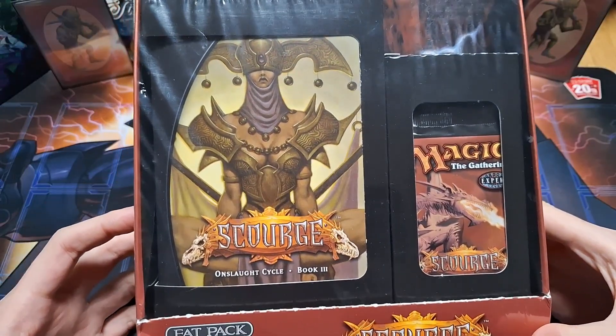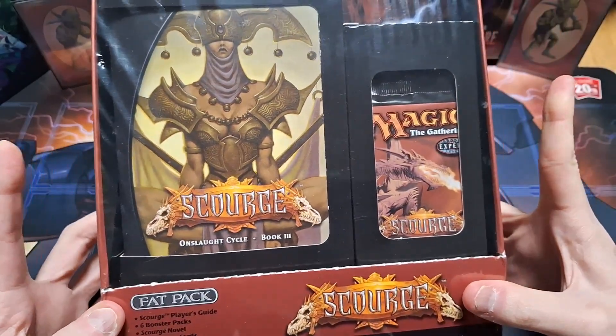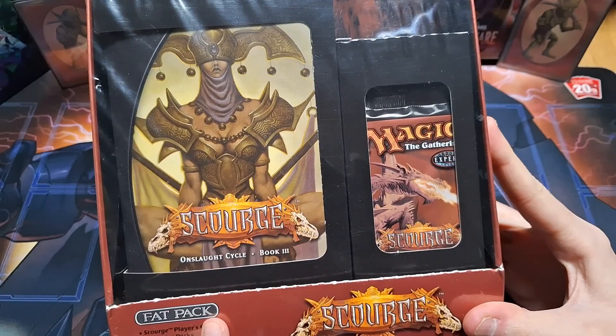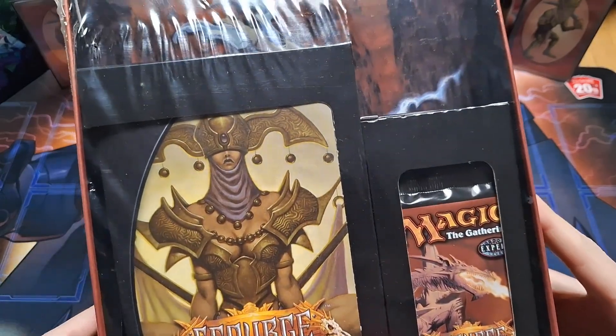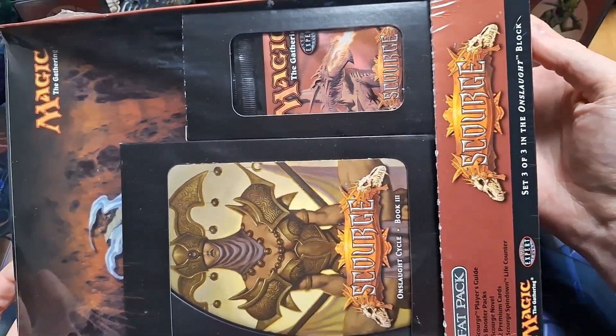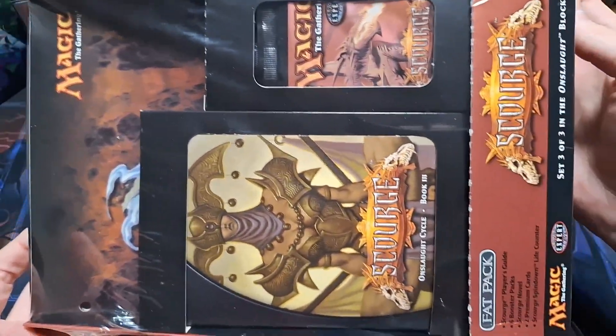According to the prices on Card Market this thing actually has a lot of value in it. The book is expensive, the die is expensive, the strategy guide here in the background is very expensive. It's quite a large box so that's why they call it a fat pack.